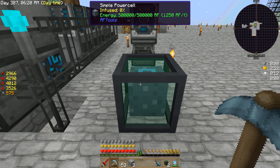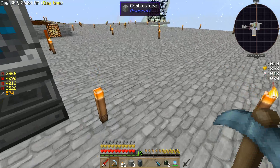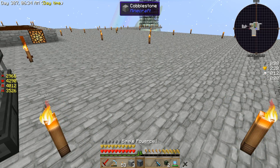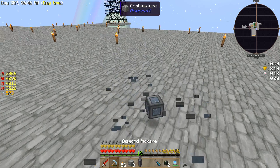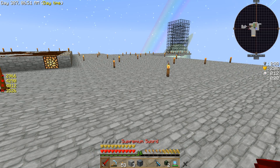So once you link it, each one holds 250,000. Let me go ahead and grab that. Each one holds 250,000. But if you place it down — because I have two — you now see it holds 500,000. And it's cumulative. I could have 20 of these blocks and have a huge vat of energy. So there's that one. Let me go ahead and get rid of this — we don't need to look at that anymore.